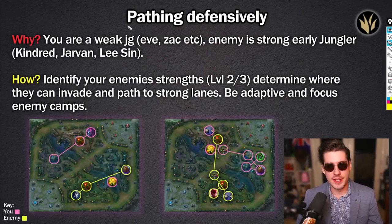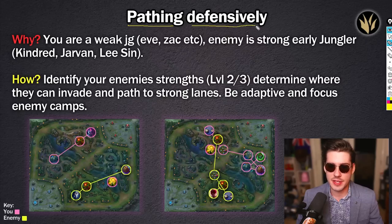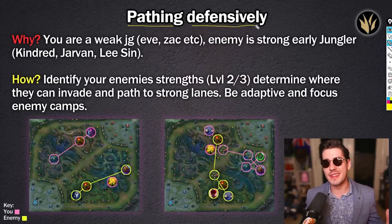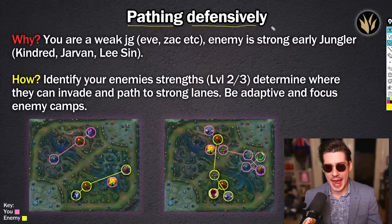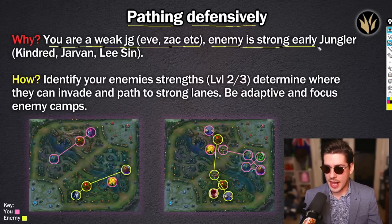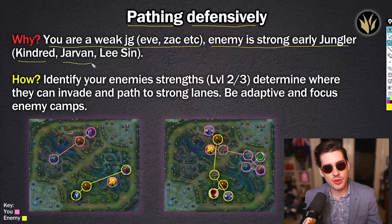Let's flip things on its head and talk about pathing defensively — the entire opposite of what we've been addressing. We spoke about invading and split mapping. Pathing defensively is how we counter those paths — how we deal with them when we are the weak jungler. Why do we do this? We are the tanks, the scalers, we don't provide any early game pressure, and we're up against an enemy strong jungler: Kindreds, Jarvans, Lee Sins, Rengars — all these guys who want to fight us early.